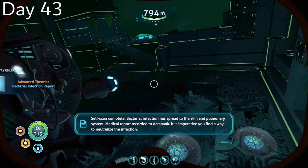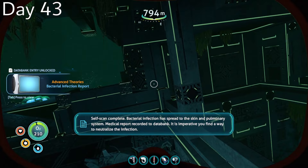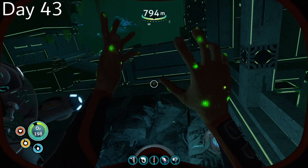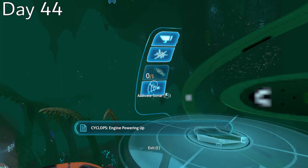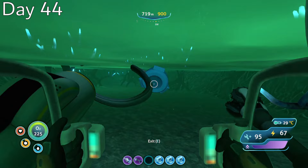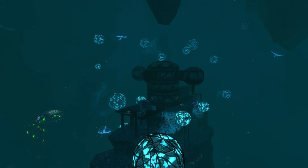Day 43, I boarded my prawn suit and traveled to the disease research facility, learning more about Korra and just how many beings this bacterium has killed. My infection also began to rapidly progress, and my PDA informed me I only had two more weeks if an antidote was unable to be procured. Learning all of this definitely sparked urgency within me to start going deeper in search of the cure — so it was only natural that I completely wasted day 44 looking for the cuttlefish egg in the lost river cache that I could have just grabbed earlier when I was by the Degasi base.